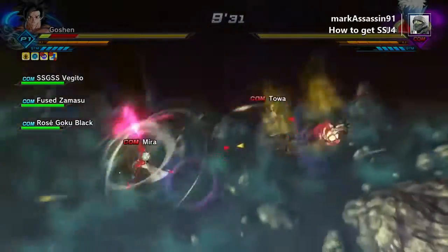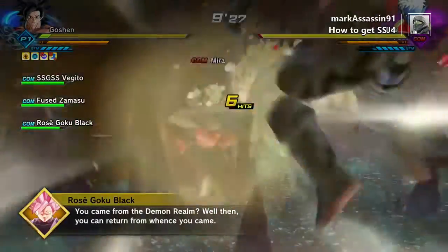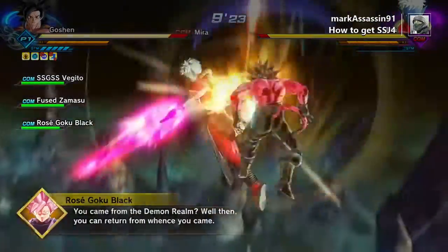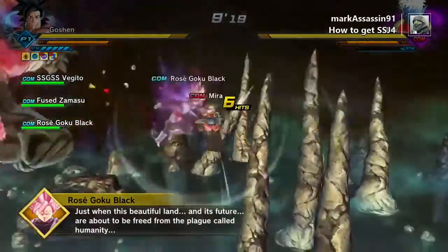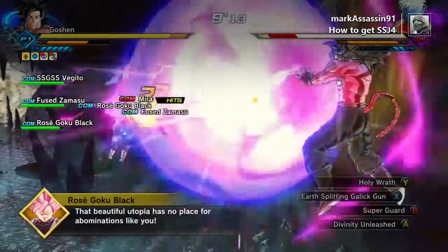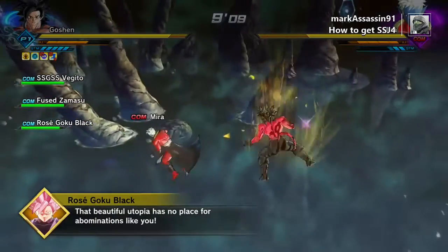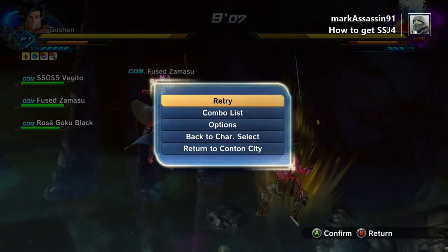Now we have to beat Toa and Mira. You have to do this while Rose Goku Black's health is above 50%, otherwise you will not get the special mission that comes after. This doesn't really affect you not getting the clothing at all, but as long as you keep Goku Black's health above 50%, you might get some extra clothing out of it.